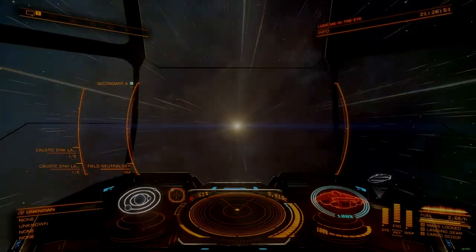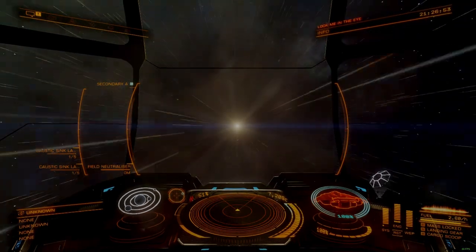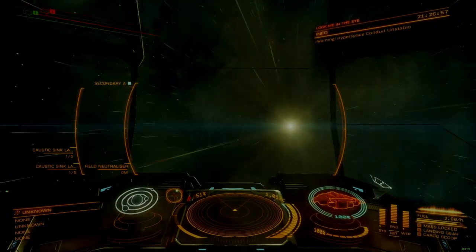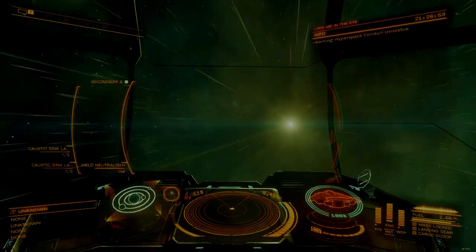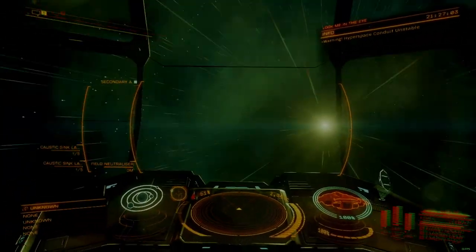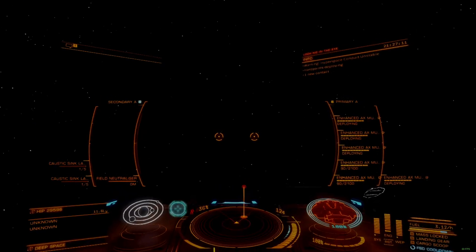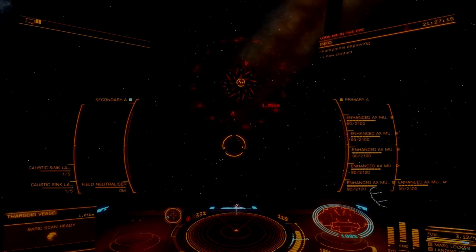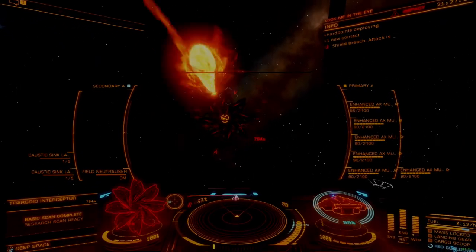PIP management is an important skill to practice with early on, since it directly affects the short-term performance of different systems on your ship. Effective PIP management is critical for high-level PvP and PvE combat, while also providing significant advantages to traders and explorers who want to evade or protect against attack. Understanding what your PIPs are doing and when to shift them has a direct and meaningful impact on your ability to function in Elite Dangerous.